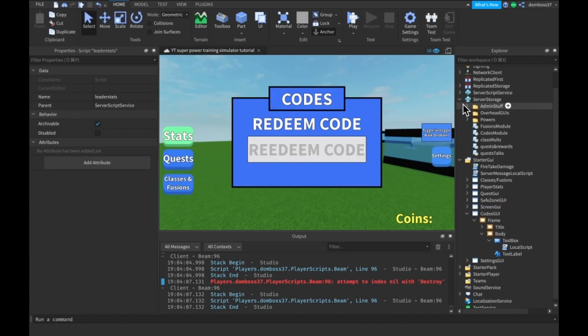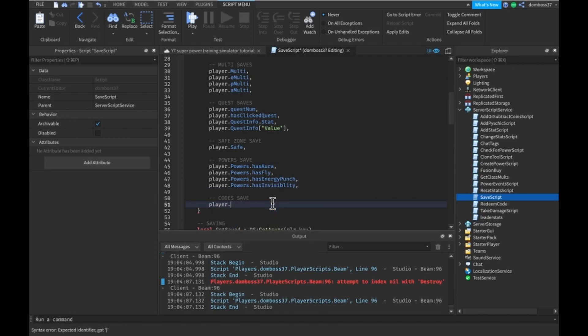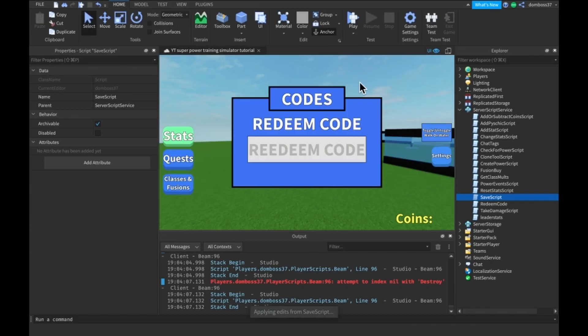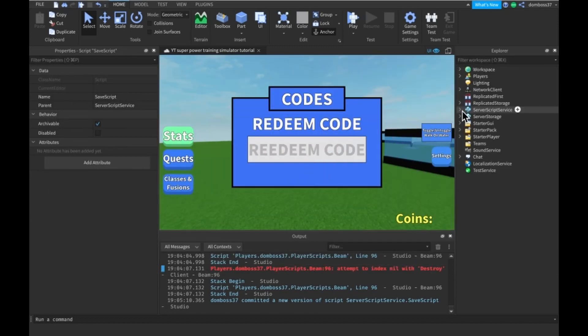The last thing we need to do is go to the save script in Server Script Service and add 'player.RedeemedCodes' with .Value to the saved stats so redeemed codes persist. Alright guys, I hope you enjoyed the video. If you did, please remember to leave a like, subscribe, and turn on post notifications so you don't miss the next video in this series. Thank you for supporting the channel and see you in the next one!